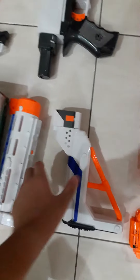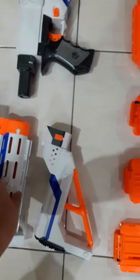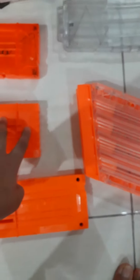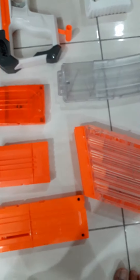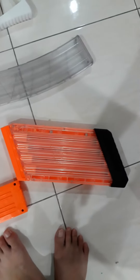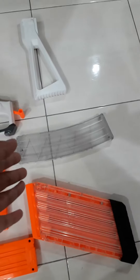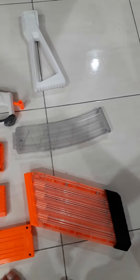Retaliator Barrel, Stock, 12 Round Stick Magazine that came with the Retaliator, Long Shot 6 Round, Strife or Sling Fire 6 Round, Chaos 40 Magazine, 40 Round Capacity, 22 Banana Mag, for Workers, and Worker Stock.